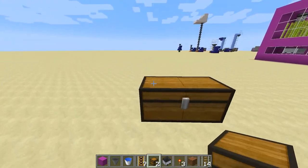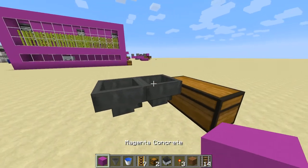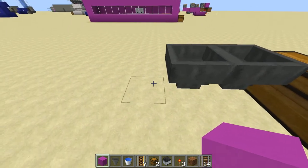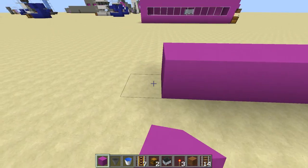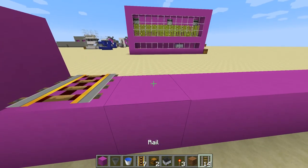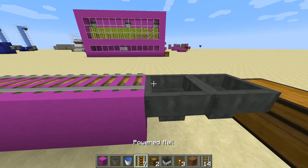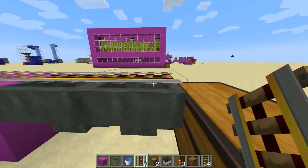We start off with a couple of chests and then two hoppers going into the chests like that, and then a row of blocks however wide you want to make it, a powered rail, normal rails in the middle, and a powered rail.